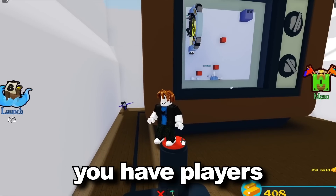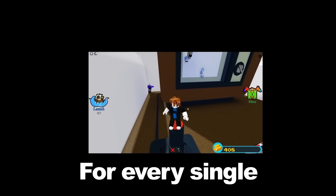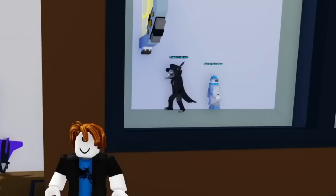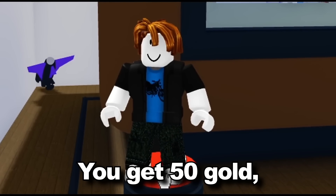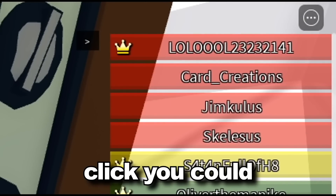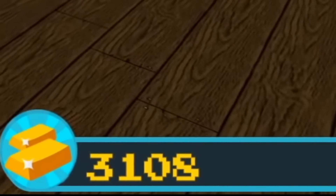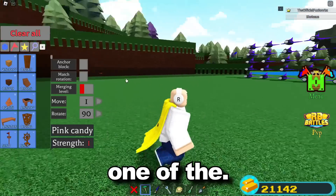If you have players go inside the screen and you sit outside and click the red button on the top of the controller, you get 50 gold for every single kill inside the screen. The more players you have in your game, the more gold you get, and you can set this up so it's fully AFK. At the end of the video where I demonstrated this — which took about eight or nine minutes including setup — I ended with 3,100 gold. That's how overpowered this method is.